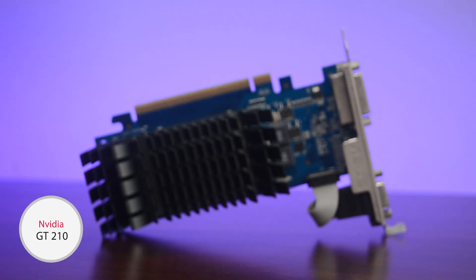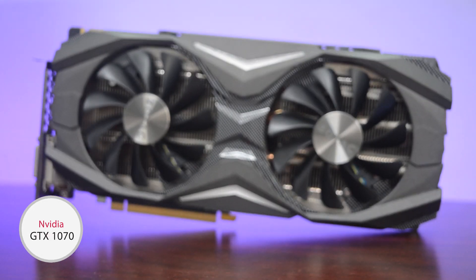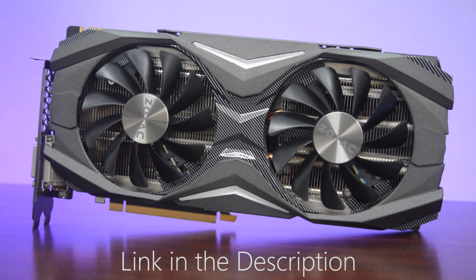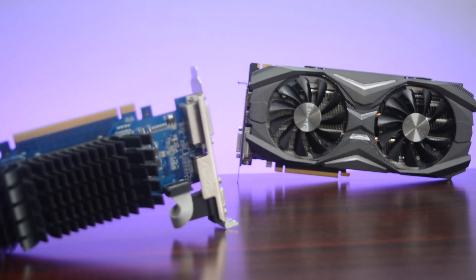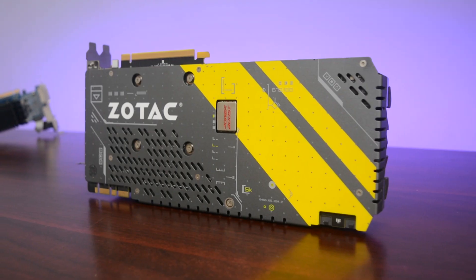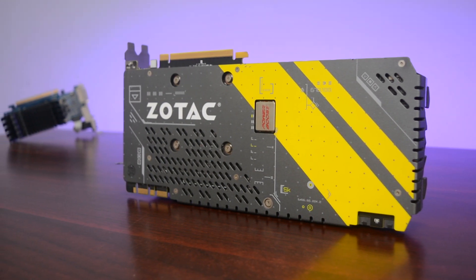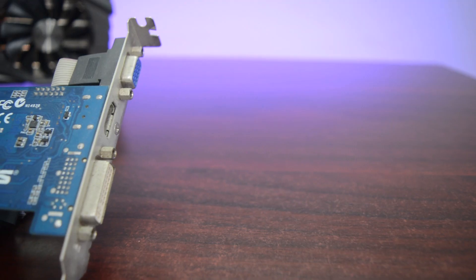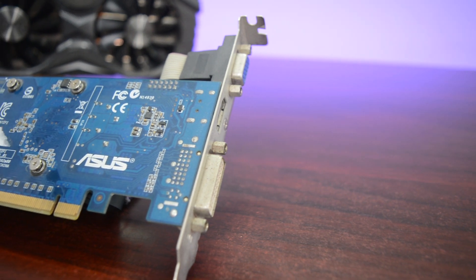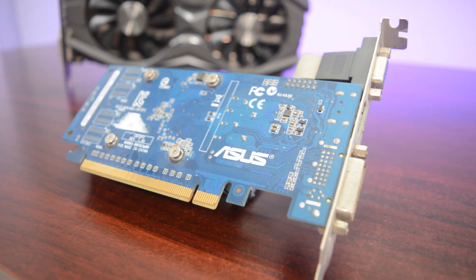This is the Nvidia GT 210, a card from 2009, and this is the brand new GTX 1070 from 2016 — there's a review on it linked below. Comparing these two cards is the most impractical thing a person can do, but today I'm going to be doing that. Remember, these two cards are meant for two different groups of people: the GTX 1070 is a high-end card, whereas the GT 210 is an ultra budget card which can't even perform on par with the GT 610, which is like two to three times better. But anyways, without wasting any time, let's see how well this goes.